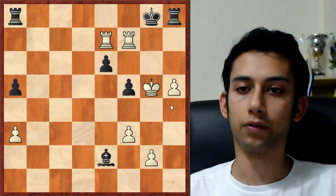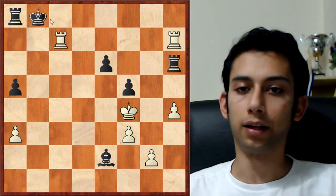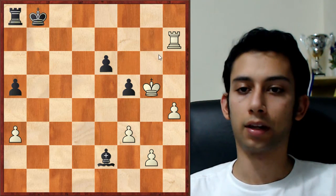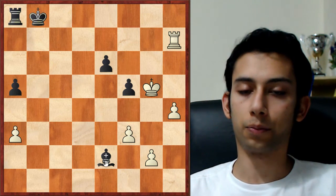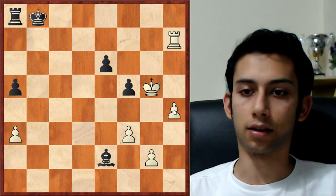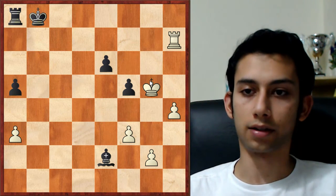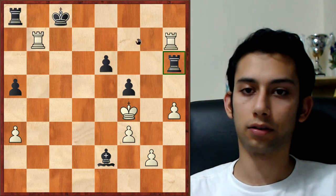King f8 would have been a better defensive move for black, but I would still be able to try to play for a win. After rook hf7, king g8, king g5 forcing rook h8 — I was considering something like h5 with some winning attempts. In the game he went all the way to the left like this, king b8, and now instead of rook b7 check which I played, a much stronger move would have been king g5. After the forced capture we reach a very interesting position — white is a piece down but has a very dangerous h-pawn, and both the rook and bishop are far away and struggle to join the defense. This position is just winning for white.